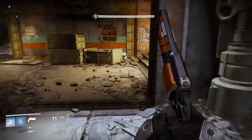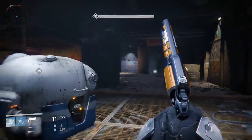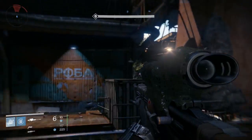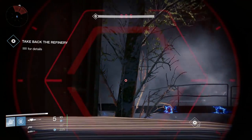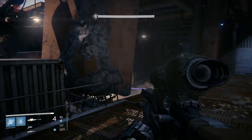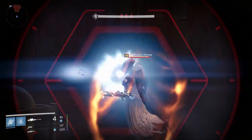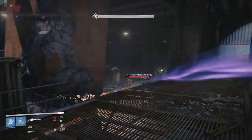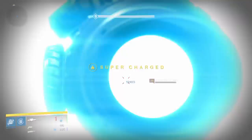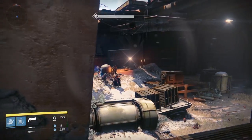Coming into this first big room, we got a lot of stuff everywhere. Priority targets are the snipers up top, Wizards, Knights — any kind of middle to high tier enemy. Take out the Vandals. Now we're gonna look for the Wizard. There is a Knight down here. The Wizard and the Knight do arc damage, so be very careful.